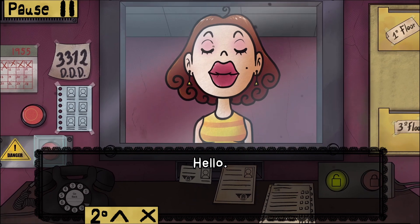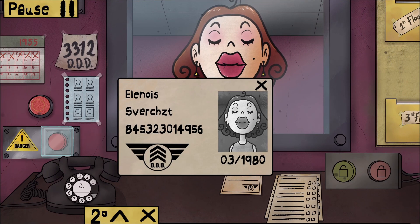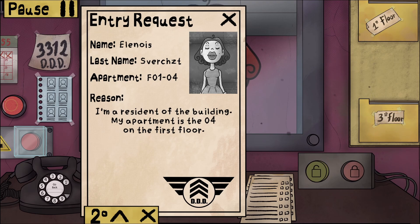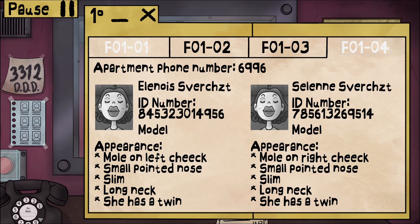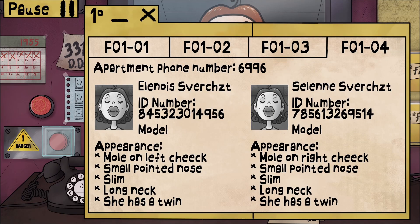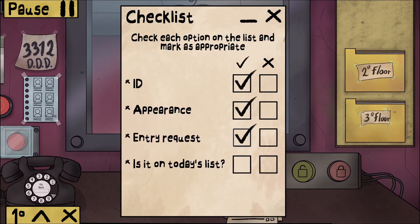You actually don't have a mouth on your face this time. Illinois Servatchats - sorry if I say that wrong. In date. Floor 104, apartment on the first floor. Mole on left cheek, small pointed nose, slim, long neck - all matching. ID number 84-532, 30-14, 956. Everything looks in order, I don't see anything wrong with you. Good, good, good, and good. Excellent.